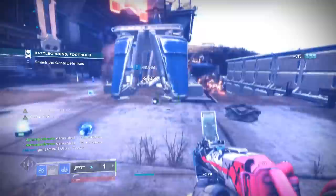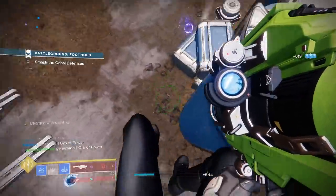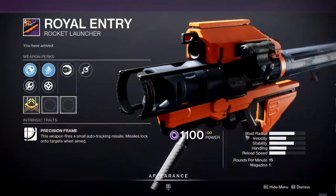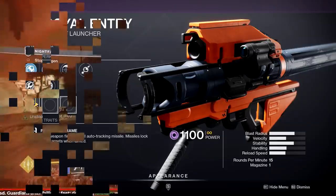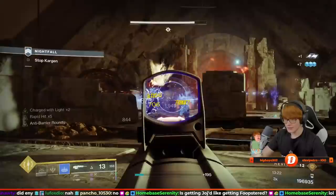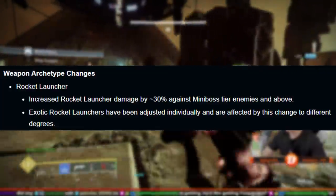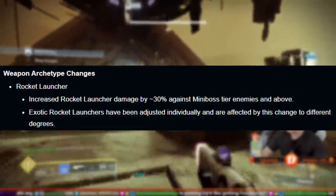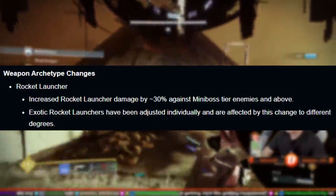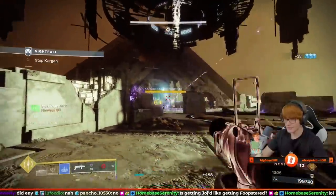Next up here at number 7, we have my literal favorite heavy weapon in the game right now, the Royal Entry Rocket Launcher. This bad boy can be gotten from looting the chest at the end of Vanguard Strikes, and it is absolutely worth farming out a good one of these. Ever since Season of the Chosen, rocket launchers have been such a vibe to use for burst damage on targets. They're especially useful when trying to tank the health bars of champions, but just pray they're not anti-barrier champions.